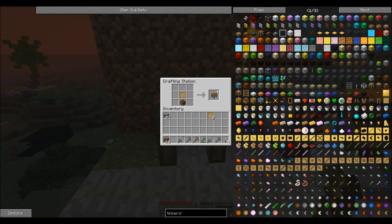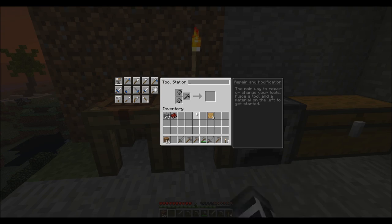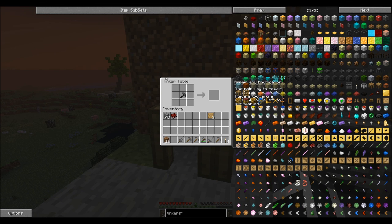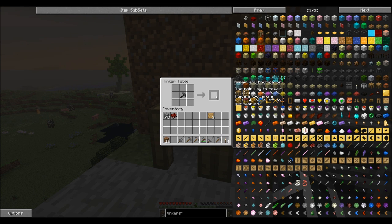So now we need our stencil table — no, tool station. Yay, we upgraded! So that should give us... yeah, that's right. There's a crafting bench — Tinker's table. That's pretty awesome. So for example, if I want to make a furnace, I could. Hit O. The main way to repair or change your tools: place a tool and material on the left and get started. That's pretty nifty.